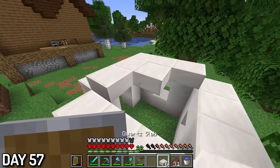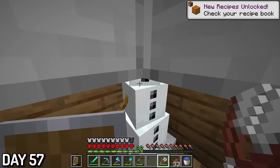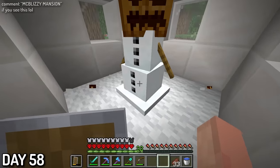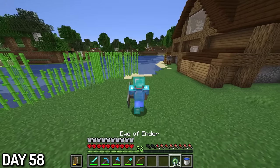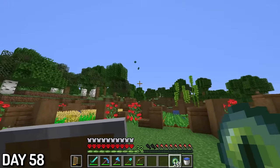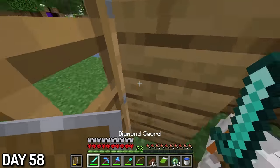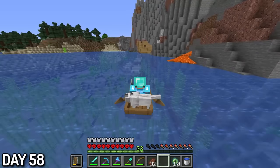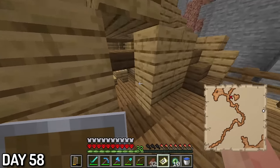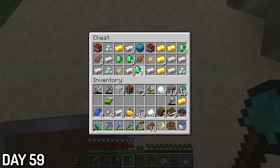Day 57, I used the quartz I mined to make an igloo for McBlizzy. But in order to move him, I had to melt him — not kill, melt. Day 58, McBlizzy moved in and seemed to like his new igloo. With the enderpearls I got from the piglin a few days ago, I made 12 eyes of ender and began looking for the ultimate stronghold. It went west and I brought my red-collar dog on the adventure. Unfortunately, I got distracted by a shipwreck and ended up searching for buried treasure instead. Day 59, I was following the treasure map and got some goodies from the chest, but I had to continue to the stronghold.